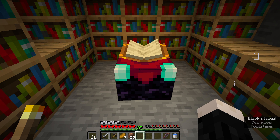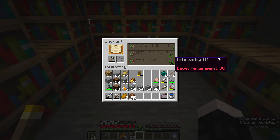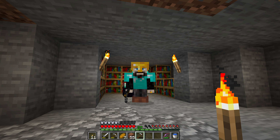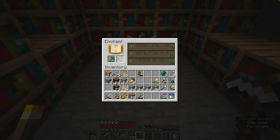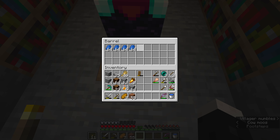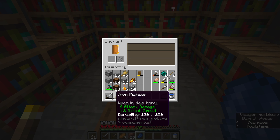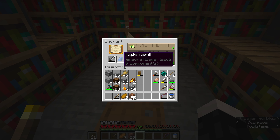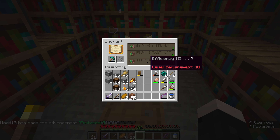Put the enchanting table right in the middle. Level 30 — that's great. If there aren't enough bookshelves you won't get that level 30, so we have the thing completely surrounded. I'm going to put a barrel in the ground here with all of our lapis so we can just grab it whenever we need it. Let's do a quick enchant — nice. What happens now? Efficiency 3. That's not great, that's not Silk Touch.